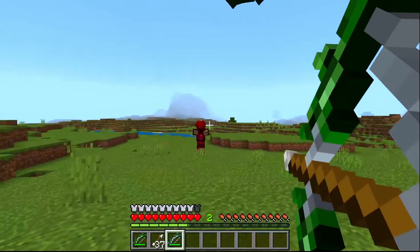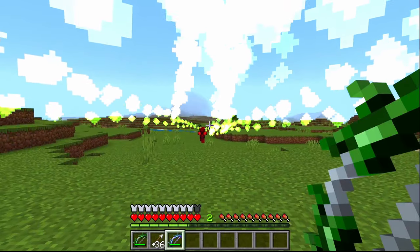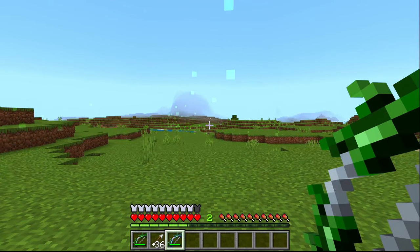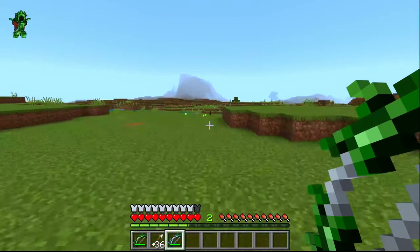When the player shoots enemies with the Nexus armor equipped, every Nexus projectile currently present will also be shot at the enemy, dealing true damage — which is damage that can pierce through armor, protection, and resistance.